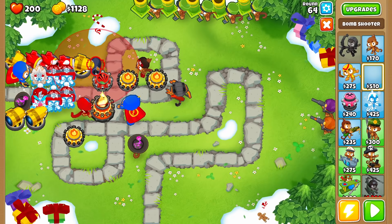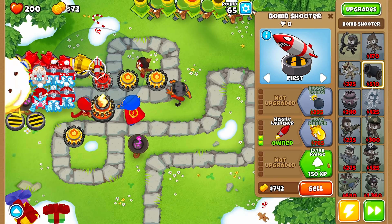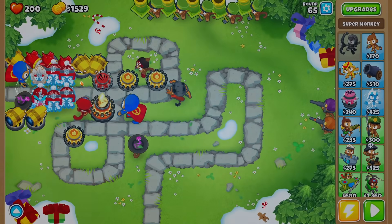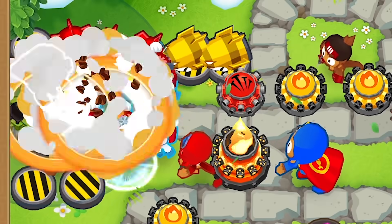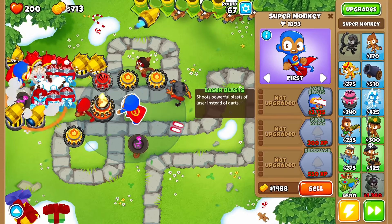We're going to need more explosives — man is starting to run out of real estate at the beginning. But every bomb is going to make a big difference. Our super monkey can already upgrade to laser eyes, so we're going to have laser-eyed super monkeys from here on out for $2,125. That shouldn't take long at all considering how much money we have. I think they both deserve this very powerful upgrade.